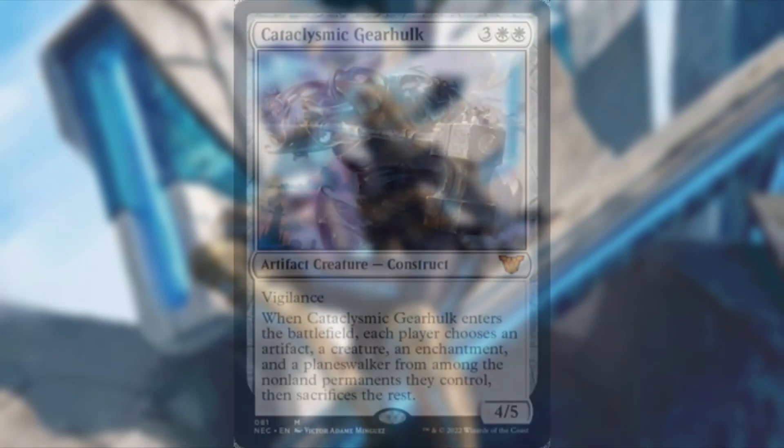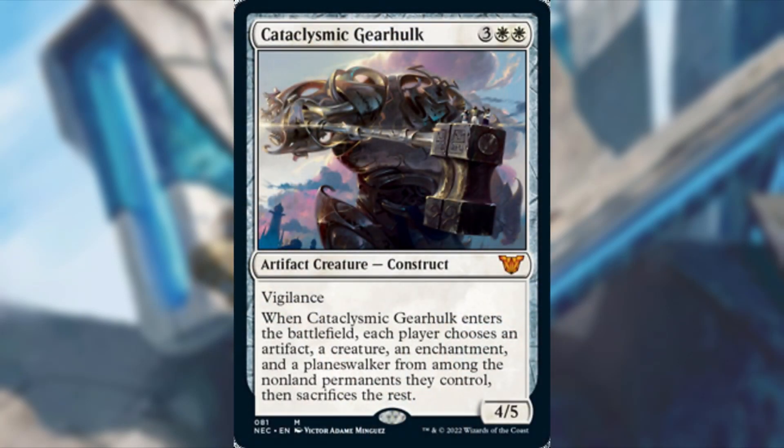Another one I'm taking out is Cataclysmic Gearhulk — 3 and 2 white for a 4/5 artifact creature construct with vigilance. When it enters the battlefield, each player chooses an artifact, a creature, an enchantment, and a planeswalker from among non-land permanents they control, and they sacrifice the rest. You're not destroying their best stuff — you're giving your opponent the chance to keep all their best stuff and get rid of the rest. Not ideal. And it already has vigilance, so it's only going to gain lifelink from Katori — kind of whack.